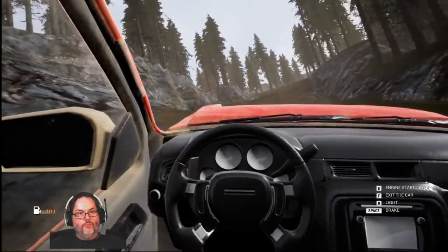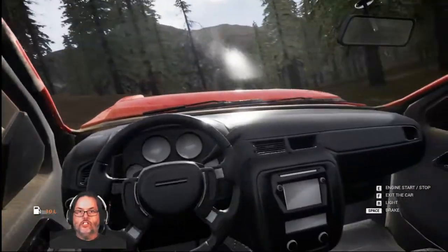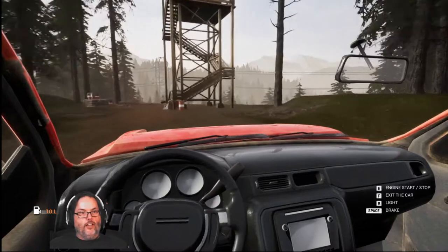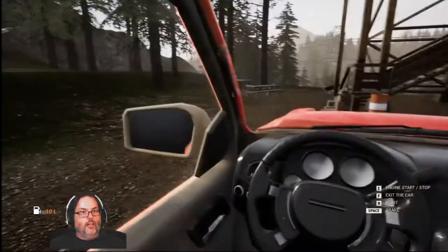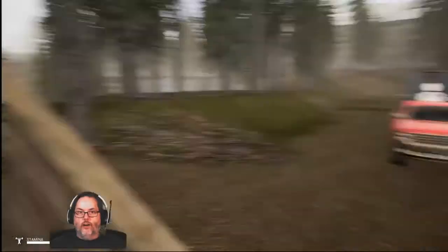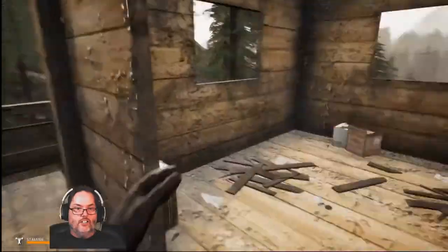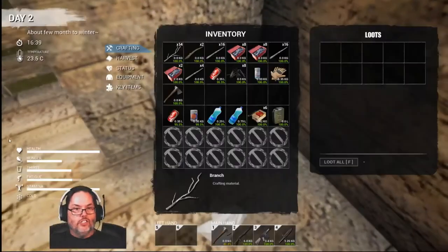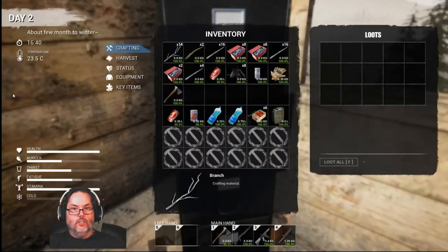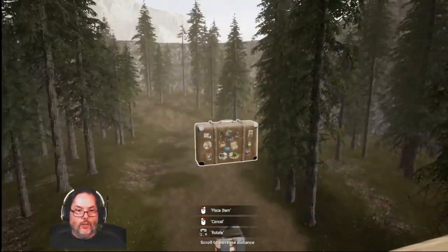Says there's a bear up this way. What I'm looking for now are those ranger towers. Oh there's a chicken there. There it is — this is the ranger tower I don't think I could find, probably because I'm blind. If there is a bear... nothing upstairs. We do have a suitcase so we're going to take that. Nothing in those drawers. Unfortunately you can't take the filing cabinets.